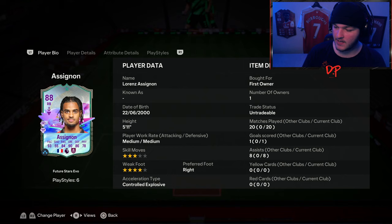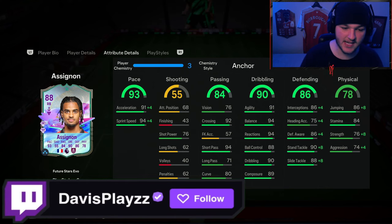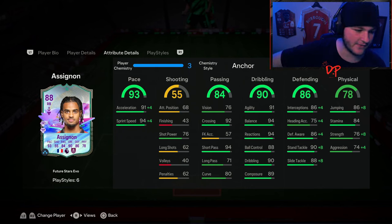Looking at his in-game stats: medium, medium work rates, which is a little bit annoying — preferably you want high, medium for a fullback, but it's not the end of the world. 4-star weak foot — he was originally 2-star, getting a skill move and a weak foot upgrade as part of the evolution going to 3-star, 4-star. His pace is obviously fantastic, his passing is really nice. If you often play long balls down from your fullback to your winger, you might want more than 71 long passing. I went against my own advice and chose anchor because I really wanted that plus 8 strength.